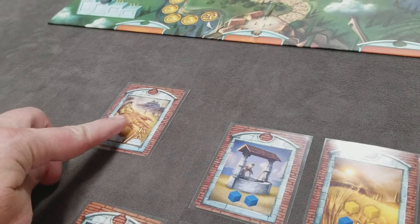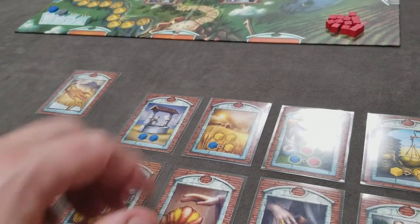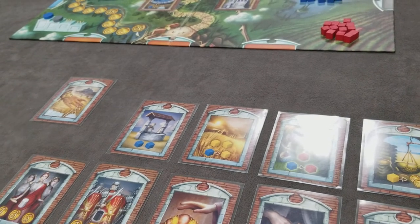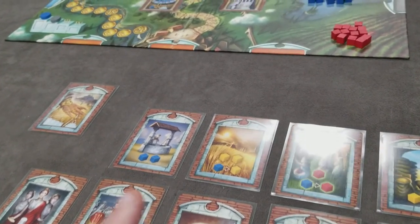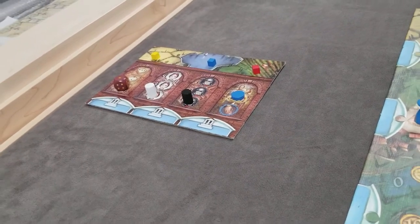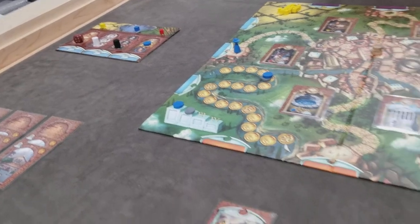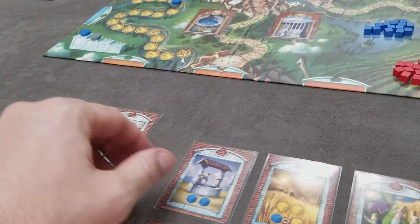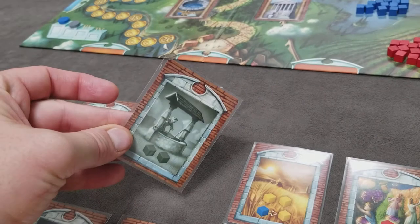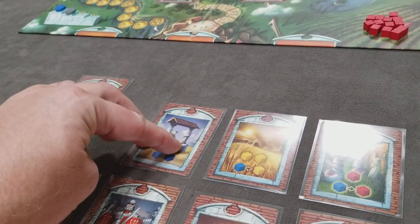The first player gets the Fortuna card, and then going clockwise, each player selects one card at a time until they've gotten a total of 3 cards as part of their tableau. Once all players have their 3 cards, they will flip 1 over to the grey side to protect it so it can't be stolen during the first round.